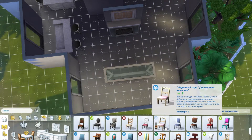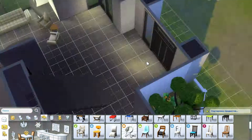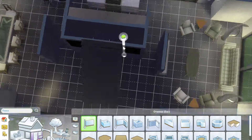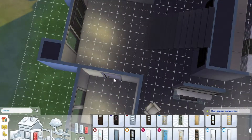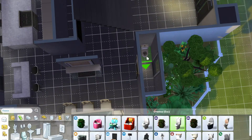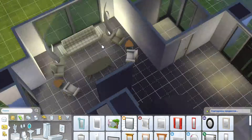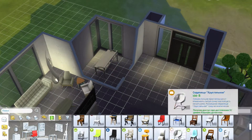We've finished with the living room and we're onto the dining room, and the amount of love I have for those chairs that came with Get Famous — I literally want to put them in every single build that I do. I think they're so nice. I feel like Get Famous was just a really, really good pack, especially for doing modern builds.